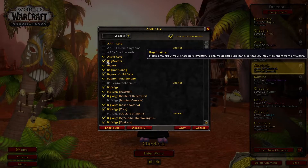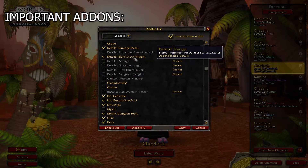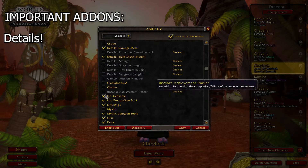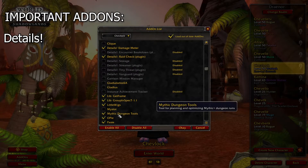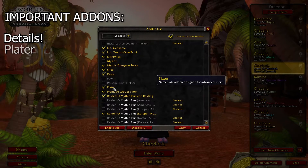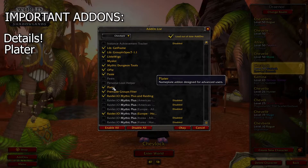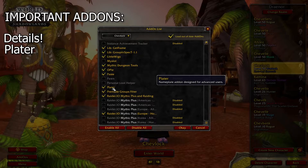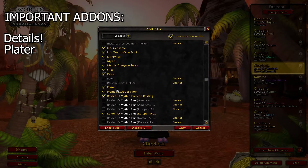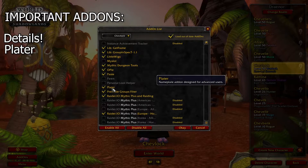I use Astral Keys for key stuff. Bag Brother is important for my bags. Boss Mods, Details — very important. Get Frame and all these lib things are for WeakAuras. Mythic Dungeon Tools — self-explanatory. Plater — very important. Plater handles the character nameplates, like enemy nameplates, that will be shown above your opponents.